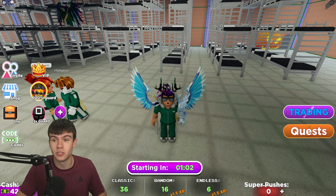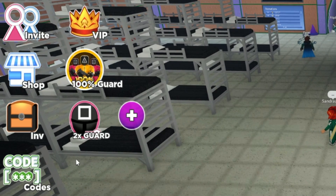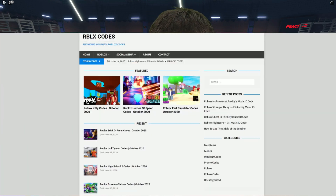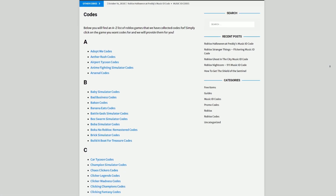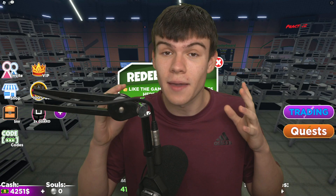Of course there are some new working codes I want to show you all, so let's get into it. If you don't know how to claim codes in Squid Game, go to the left, click on 'Access Codes,' and the code menu will come up. Also, if you're tired of watching YouTube videos just to find Roblox codes, check out rblxcodes.com — there you can find game codes, music codes, and guides for over 1,000 Roblox games.